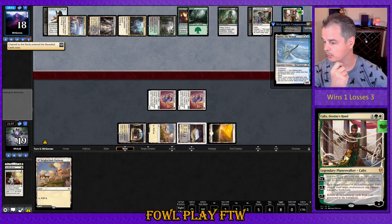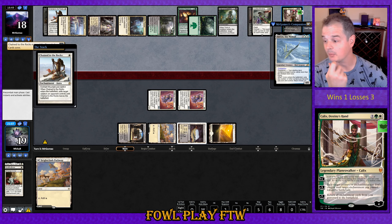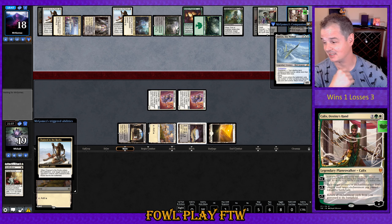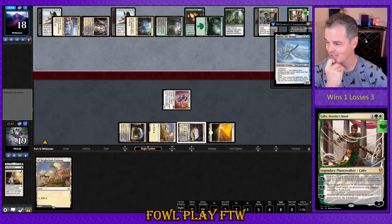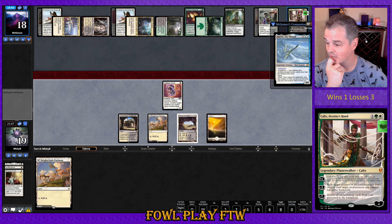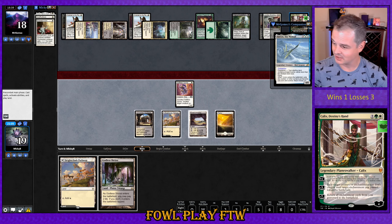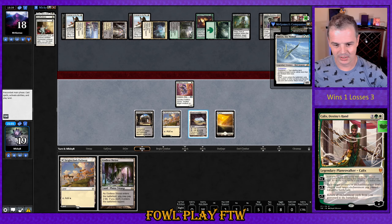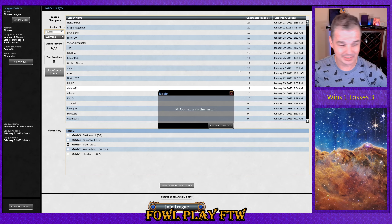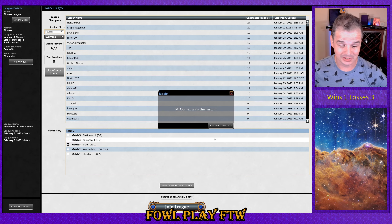Some ridiculous planeswalker from our opponent — Kallix. Look at the top four cards of your library, you may reveal an enchantment card from among them, and Chain to the Rocks. Yeah, cool, good on you opponent. Put that into your hand, put the rest on the bottom in random order. Exile a creature or enchantment you don't control until target enchantment you control leaves the battlefield. Well, that's going to be it for this league guys. We've played this deck twice and got thoroughly spanked both times.